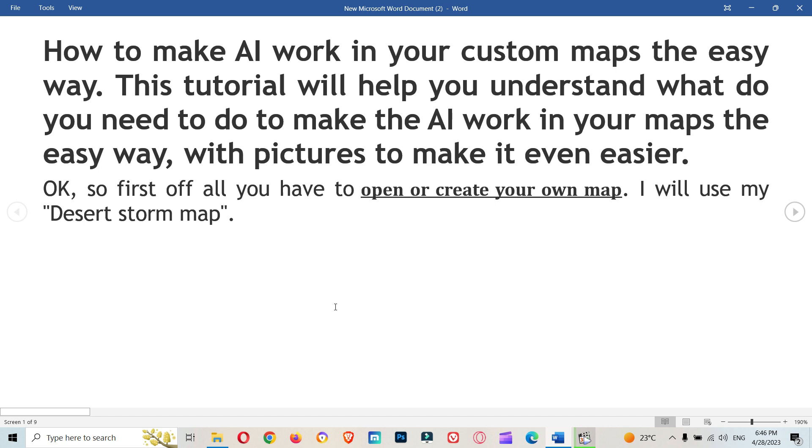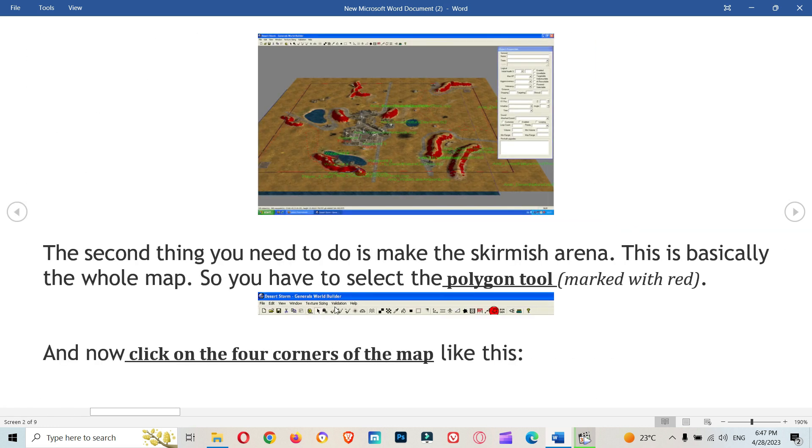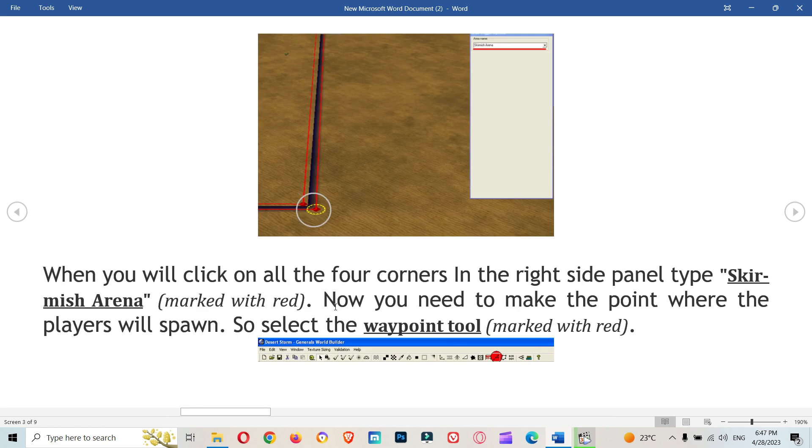All you have to do is open or create your own map. I will use my Desert Storm map. The second thing you need to do is make the skirmish arena — this is basically the whole map. Select the polygon tool marked with red and click on the four corners of the map. When you have clicked all four corners, in the right side panel type 'skirmish arena', marked with red.